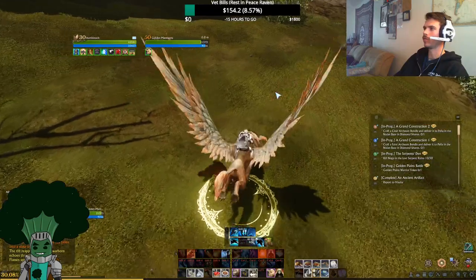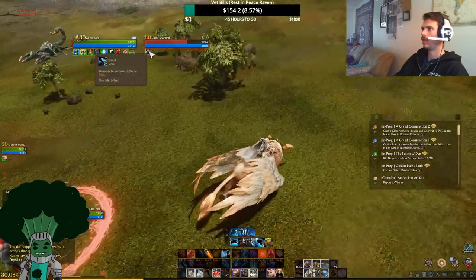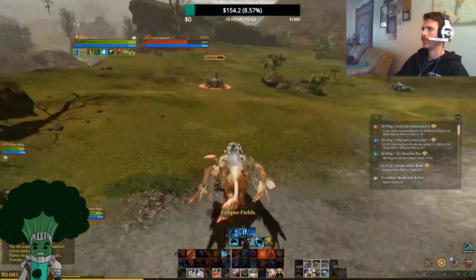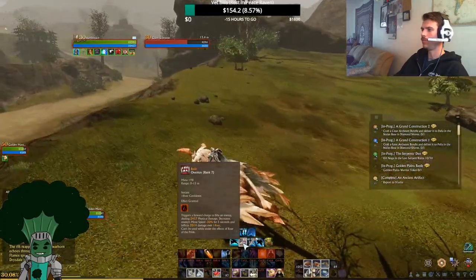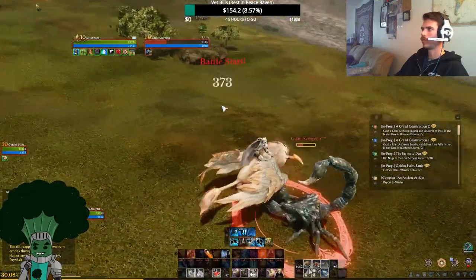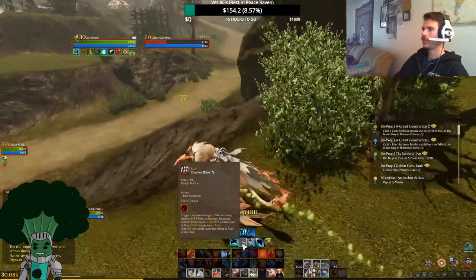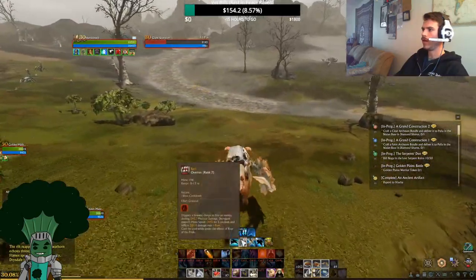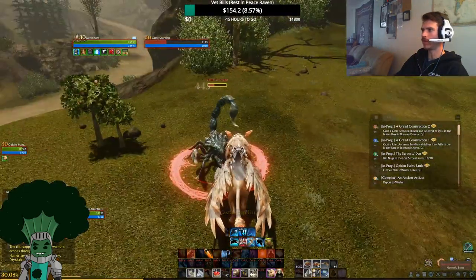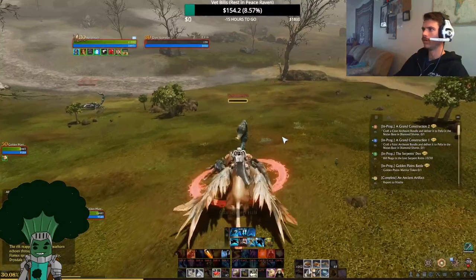Let's see how this Overrun performs on these mobs — it's probably going to spank them. It's got that slow on them. It didn't seem to inflict the bleed though. I wonder if it missed or if it's bugged — this is why we test these things out. It seems to be doing the forward bite, but it does not seem to be applying the bleed. I'll be sure to add that in a ticket to Gamigo to hopefully get fixed, because that doesn't sound correct. You want that bleed to apply. Looks like three attacks there and the bleed didn't apply — very interesting.